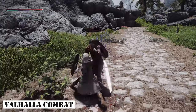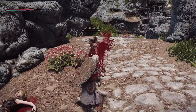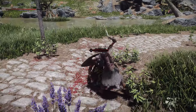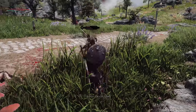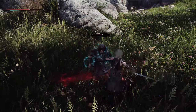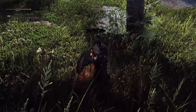Next up is Valhalla Combat. This mod aims to elevate Skyrim's combat to modern standards through features such as time-limited blocking, projectile parrying, staggering and execution, and non-invasive health management. Its primary advantage lies in implementing the most diverse features while keeping the scripts lightweight. Currently, many players are building their setups around it.